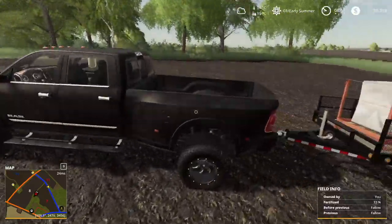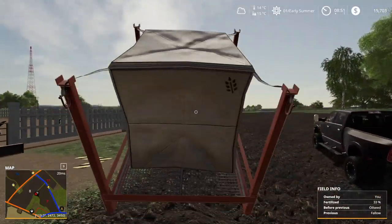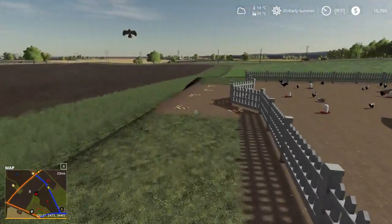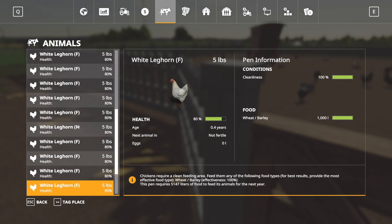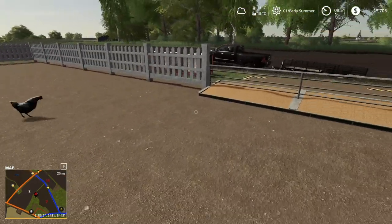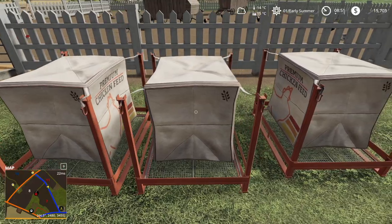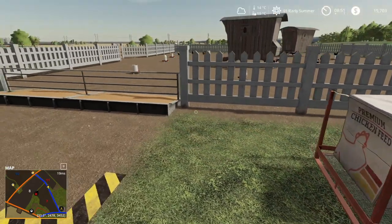We did grab some extra wheat but that means fewer trips back and forth, which is good. Just want to mention — for this summer season on the server, I decided to shorten it since most people need it shorter. Let's check on the chickens — no warning about water or anything. They have wheat and barley, so we should be good. We have two chickens that eat more food, but most of them don't, so it kind of evens out.